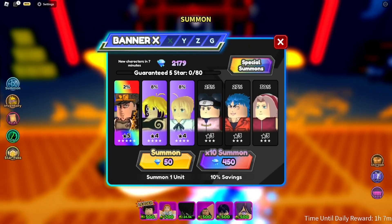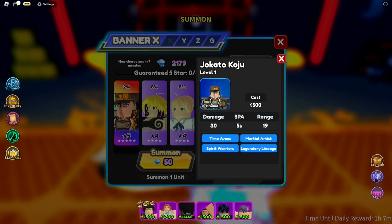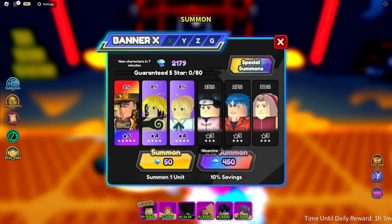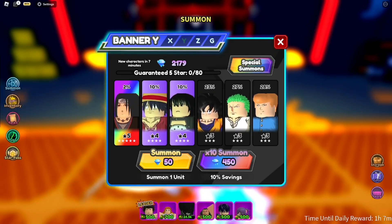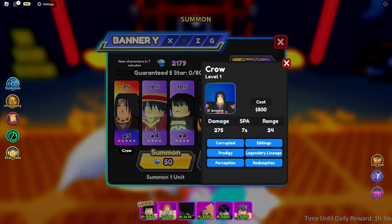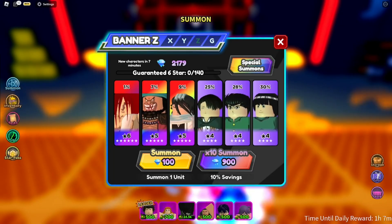We're taking a look at the banners right now. In Banner X I'm seeing a five-star unit — Joe Kardo Koju — and about two four-star units, with the rest being three-stars, so I'm not gonna summon there. In Banner Y we have Crow as the five-star unit, four two four-star units, and the rest are three-stars. I already have Crow so no need to summon there either.